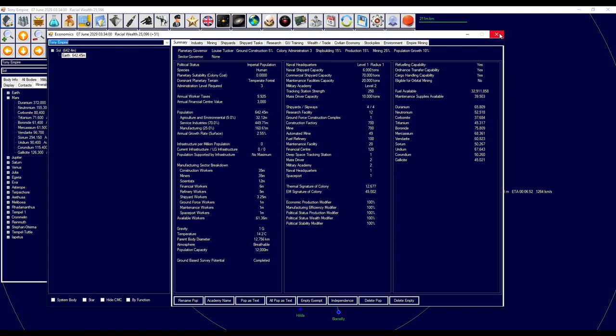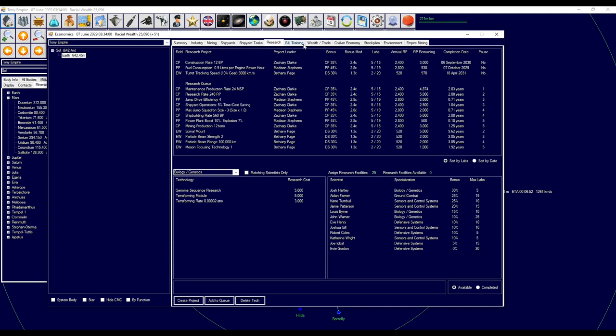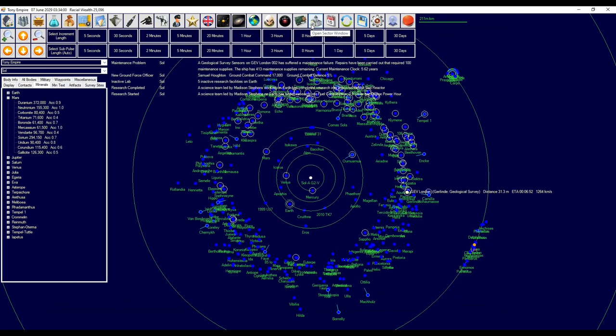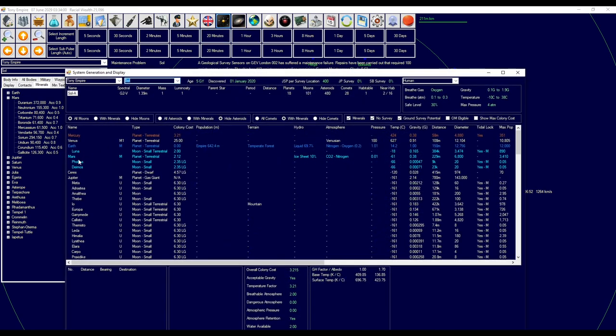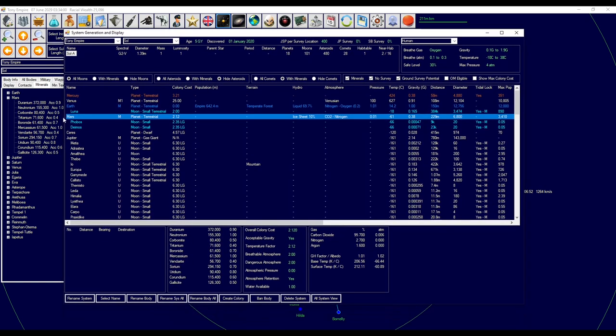Moz is going to be our first place we'll want to check out. I think if we set a colony up for there, that might be a good shout. To set a colony up, go up here and click on Moz. We're going to move this up a little bit and create a colony on Moz. It doesn't actually do anything — just telling the game we're going to set a colony up there.